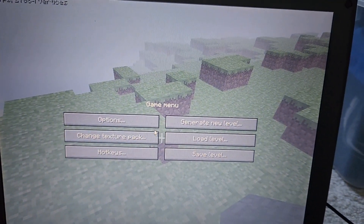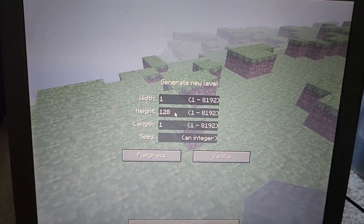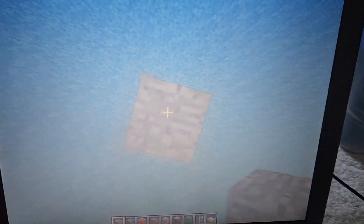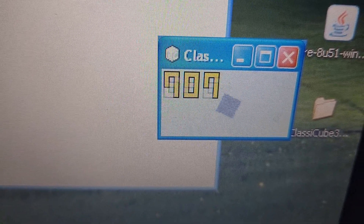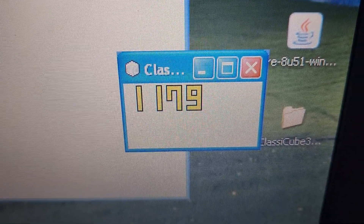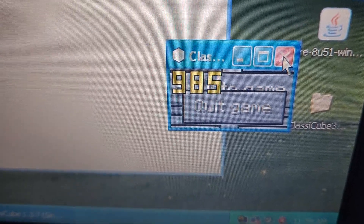We got 1000fps, but that's not enough! Let's generate a new level at 1 by 128 flat grass. We're in a tiny world now — quickly getting out of full screen. The texture is a bit corrupted, but we're getting 1200fps. Holy crap, this laptop is a beast — 1200fps. Not bad at all for a Dell Inspiron 1100 from 2002.